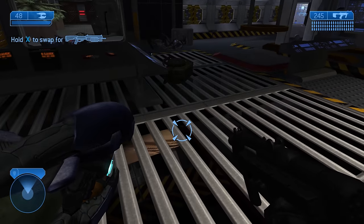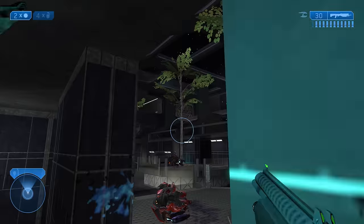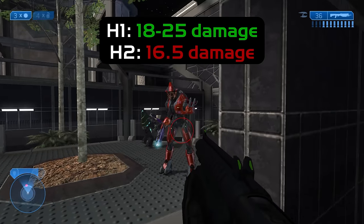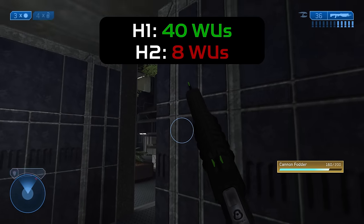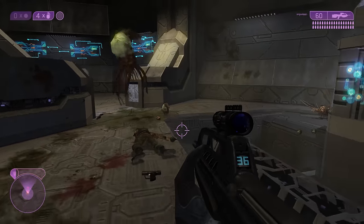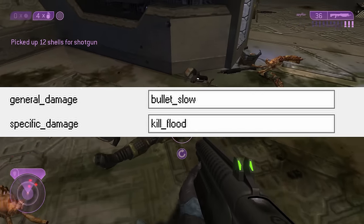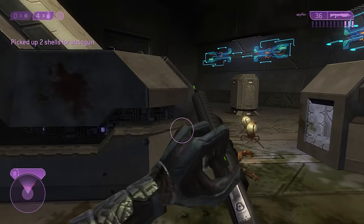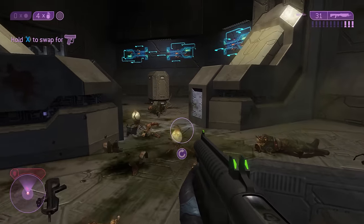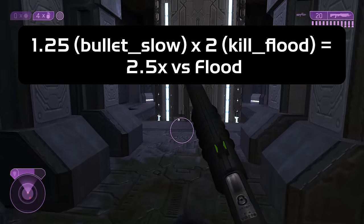The last weapon you find on Cairo Station is the shotgun — and how the mighty have fallen. If you remember my Halo 1 tier list, the shotgun was the apex predator of Halo 1's campaign. But Halo 2's shotgun is nowhere close to its predecessor's strength. It shoots fewer pellets than Halo 1's and each pellet does less damage. Its effective range was severely neutered and it's now only capable of doing major damage at point-blank range. The pellet's damage also begins to fall off after traveling 5 world units. The shotgun's damage effect uses two damage models simultaneously — Bullet Slow and Kill Flood. Kill Flood is two times effective versus the flood and neutral versus everything else. Combined, Bullet Slow times Kill Flood gives a 2.5x final multiplier versus flood.